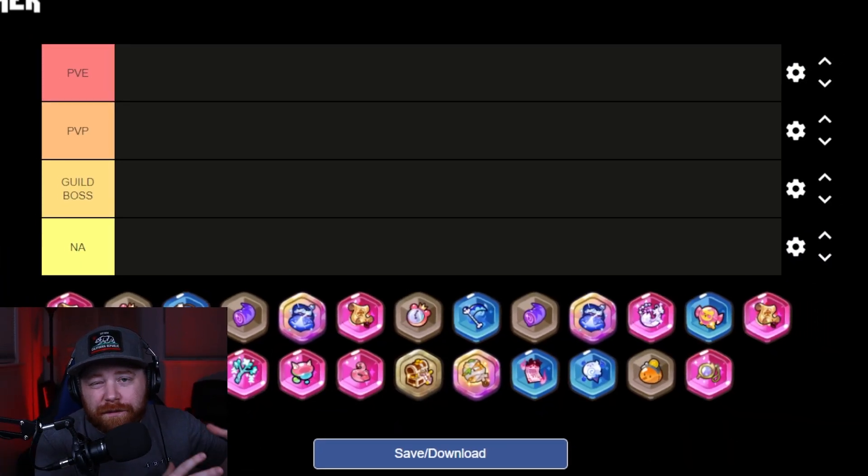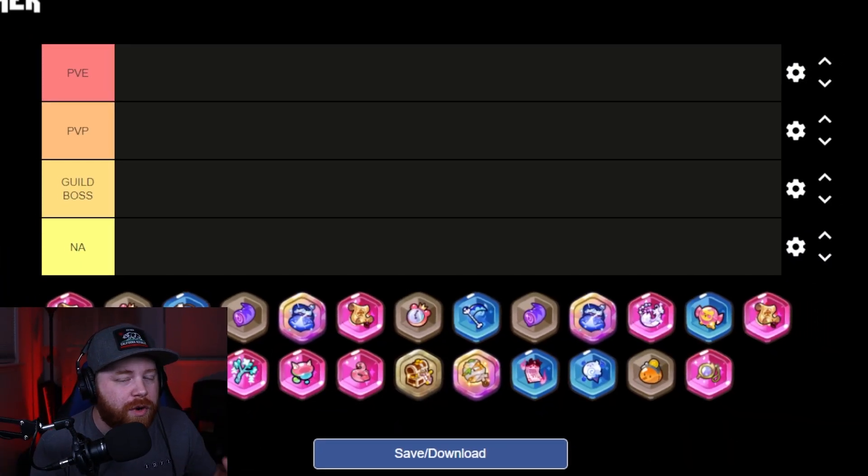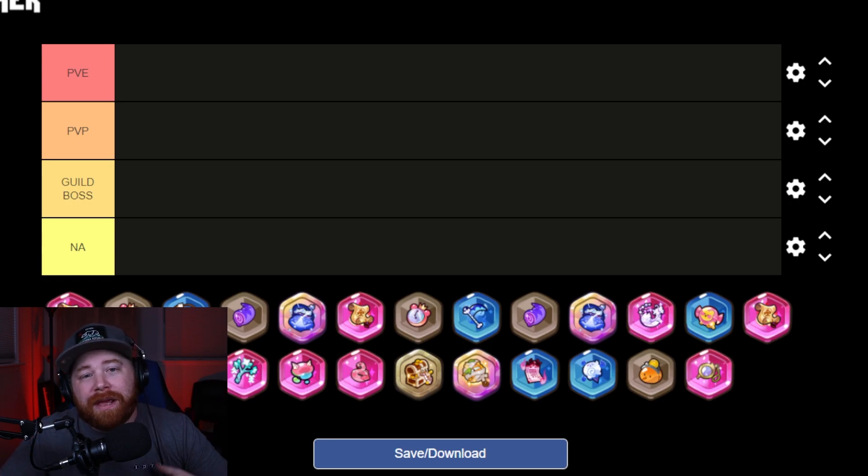For this video we're going to be talking about the best treasures to use for the type of content you're trying to run. As you can see here behind me we've got PVE, PVP, and Guild Boss Battle. Keep in mind there are additional content types coming — tropical raids classify under PVE, and the Chaos Tower will have a mix of PVP and PVE matches, so you'll need to gauge which match you're up against and adjust your treasures accordingly.